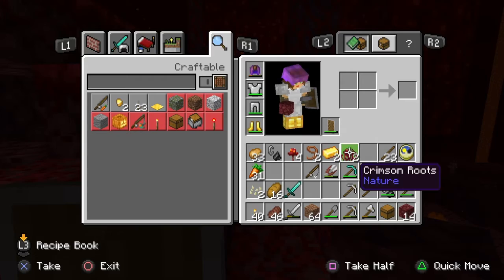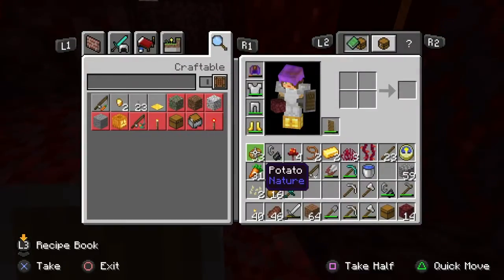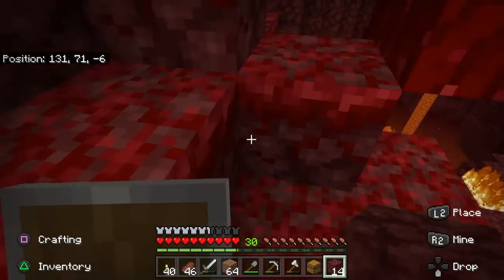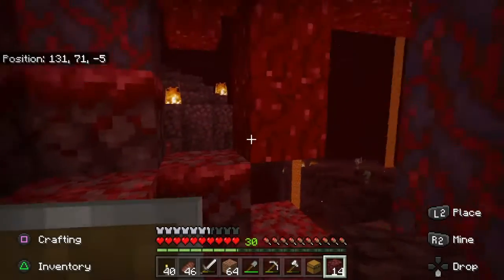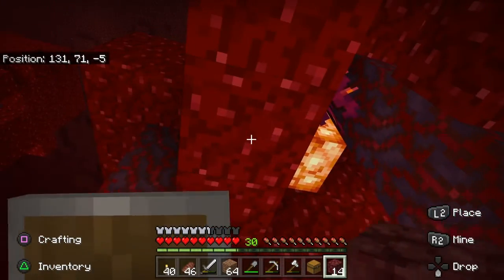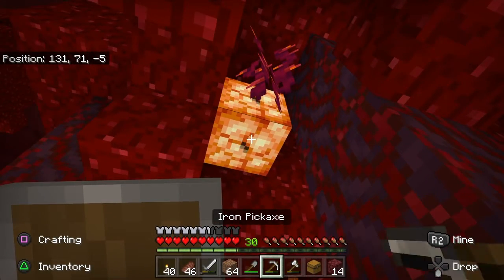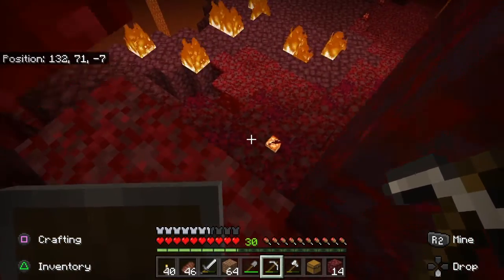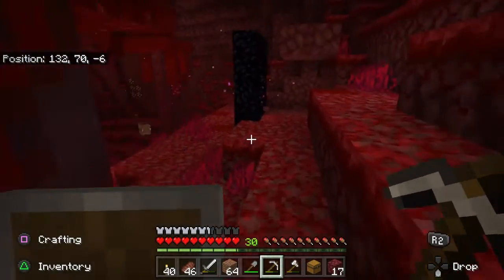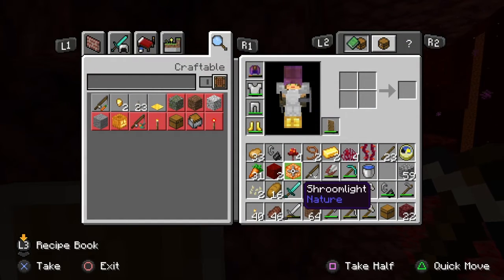What kind of grass did I get? Crimson roots - gosh, that'll be really neat. What was that stuff? Weeping vines! Oh my gosh, I'm getting stuff. What is that? Nether wart block - what does that even do? Oh my gosh what is that? What is it, where did it go? Back to the hiding place. What is this shiny thing? Shroom light! Oh my gosh, I've never heard of that.